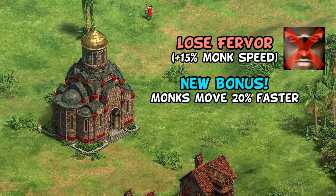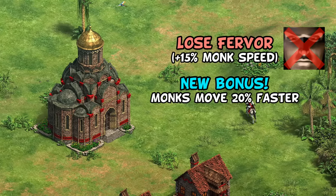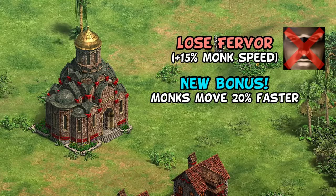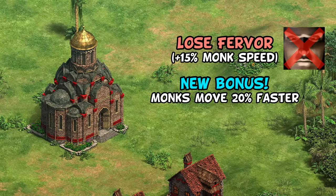For the Slavs, they're losing Fervor but now have their monks move 20% faster as a team bonus — basically getting something a bit better than free Fervor, and doubling down even more on their identity as a monk civilization.